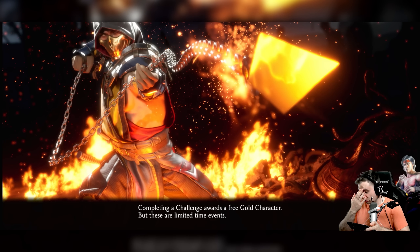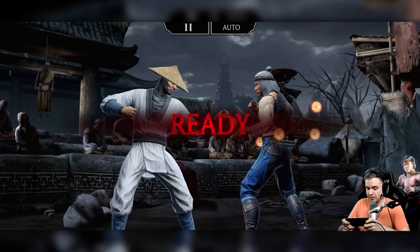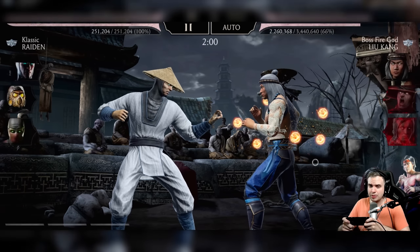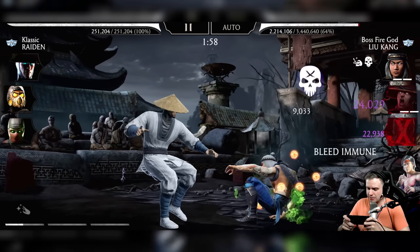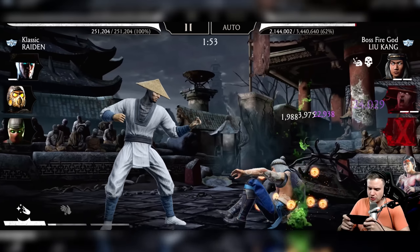We just need to make sure that this Liu Kang tags out so Raiden takes in, so I can one-shot him in his stupid dumb face. That's the plan, at least. This is gonna take a couple tries, but it's gonna get done, guys. This tower has no choice. There's probably a more efficient way to do this, but I don't care — I just wanna finish this.